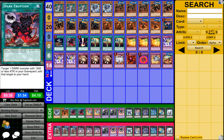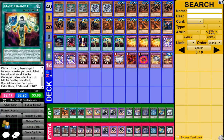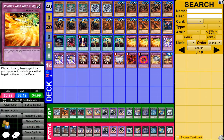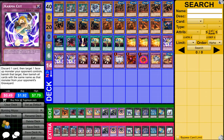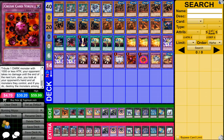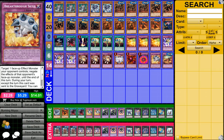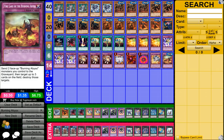One Foolish Burial, one Dark Eruption, one Red Reboot, three Mask Change Two, three Phoenix Wing Wind Blast, three Karma Cut, three Mine Crush, one Vanity's Emptiness, one Crush Card Virus, one Ring of Destruction, one Breakthrough Skill, and one Fire Lake of the Burning Abyss.